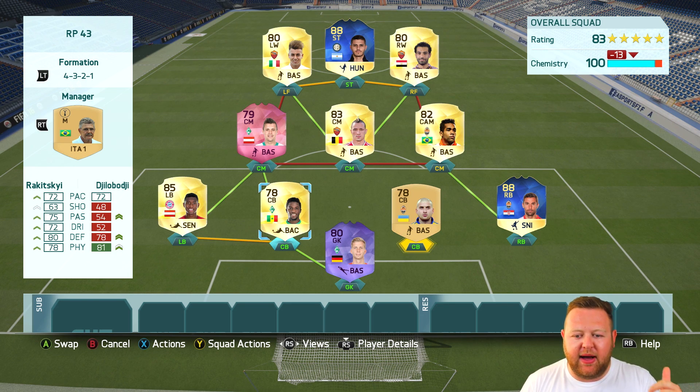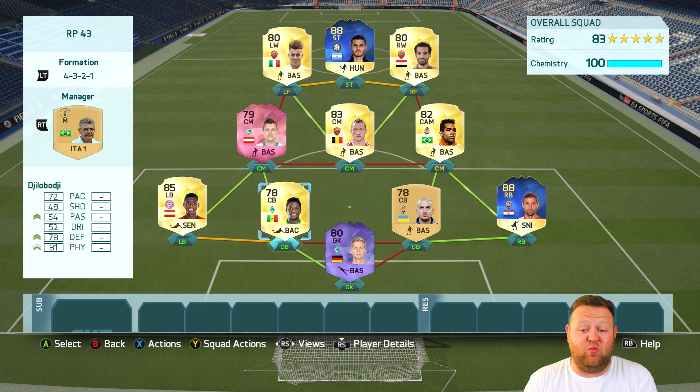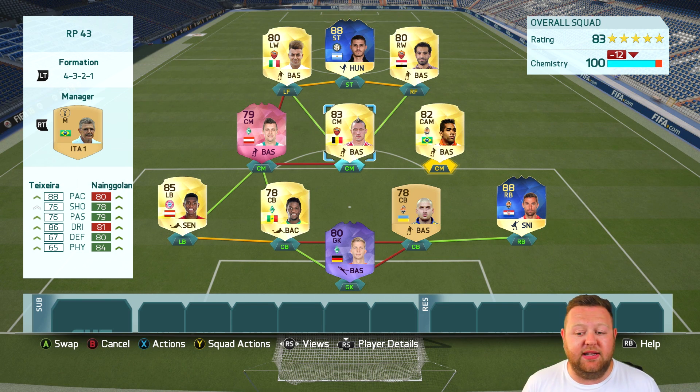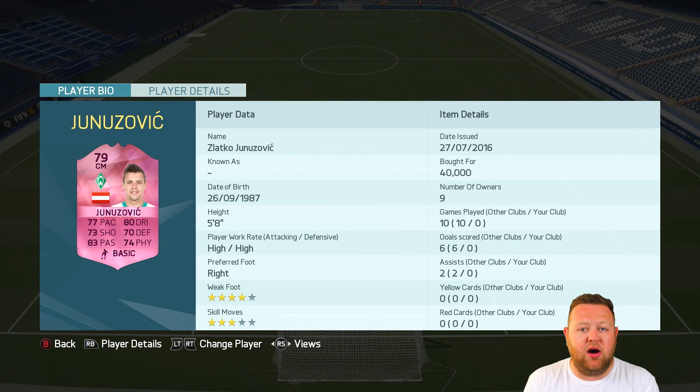The team around them is a relatively standard-ish squad with a few players I really wanted to use. I sort of had to use Alaba and Jiloboji here to get enough chemistry for Januzovic. My other centre-back — there was an in-form version of him, but there wasn't any on the market. Dario Cerner is the first Random Pick player today. He is a member of Club 80 and a very good one — his weakest stat is his 83 pace. Pretty insane. We've also got Alex Teixeira and Naing Golan in the centre midfield. Two very good players. Hard workers. Teixeira has got four-star skills and a lot of pace.